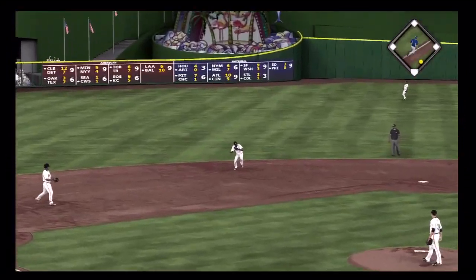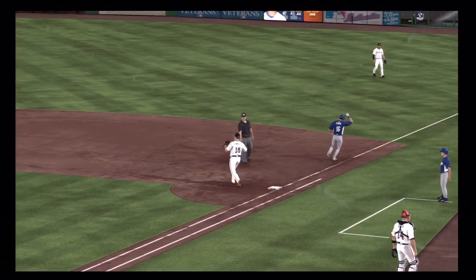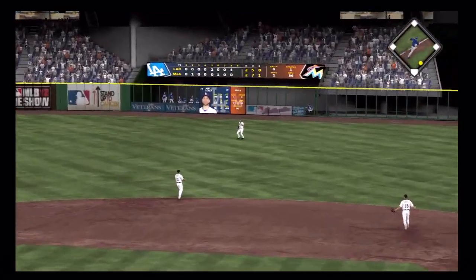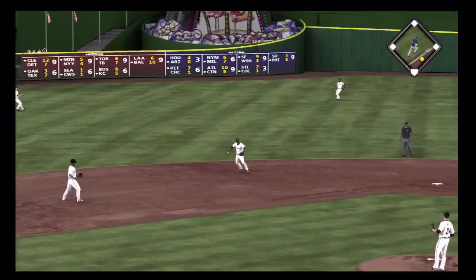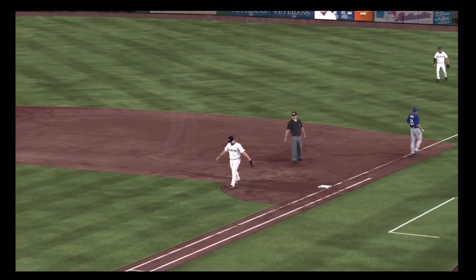Swing and a ball hit hard on the ground to short — on to first, and that is a big pitch. A swing as he pulls this one into right, but he'll barely have to move. Now a swing and a hard hit ball to short — throw on to first, gets him, and the side is retired.